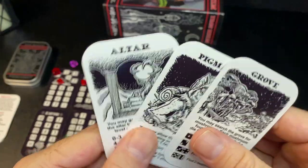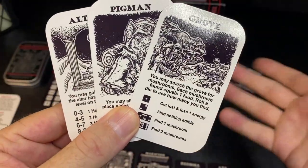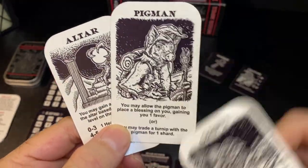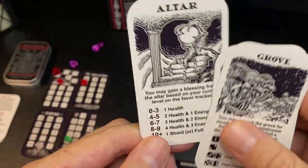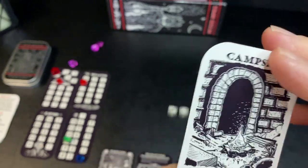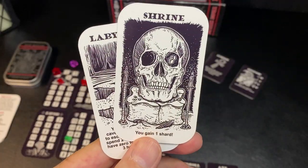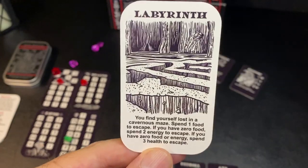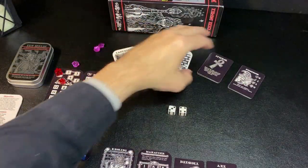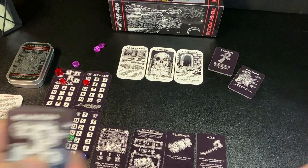There are also three location slash information cards for special encounters while exploring. You can find a grove to look for mushrooms, encounter the Pig Man to trade items, or discover the altar where different things happen based on your favor total. On the reverse side: a campsite where you can rest, a shrine where you gain a shard, and a labyrinth where you can get lost. These cards are kept at the top of the play area for reference.